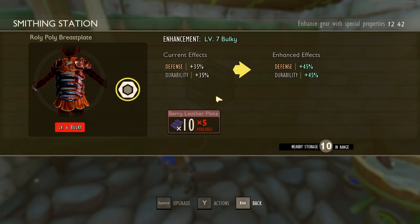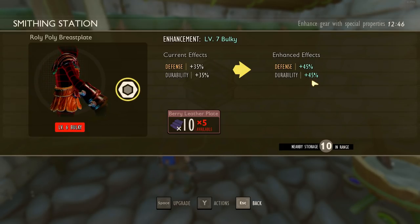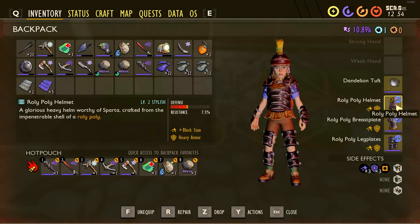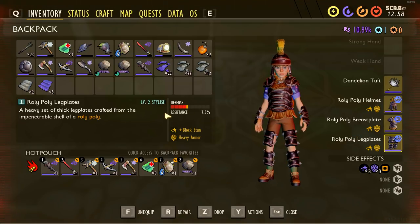Done — the roly poly chest plate is now level six Bulky at 35 defense and 35 durability. We're locked into the Bulky path now, so it'll go 45/45, then 55/55, then probably 65/65 at max. What sucks is you have to upgrade each armor piece individually — my chest is level six but my helmet and legs are only level two, so getting fully upgraded armor is going to take a while.